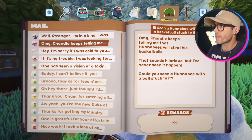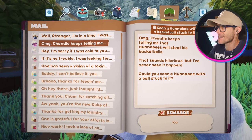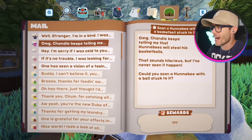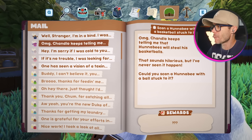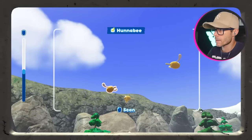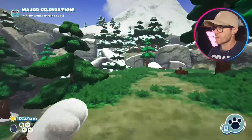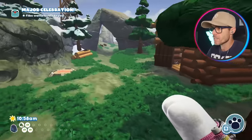What does Befika want? Oh my God — Chandlo keeps telling me that honeybees will steal his basketballs. That sounds hilarious, but I've never seen it happen. Could you scan a honeybee with a ball stuck in it? Honeybees are these things, I think. So we need to go ahead and get a basketball first and just try and yeet one at the honeybee — see if it sticks to it.